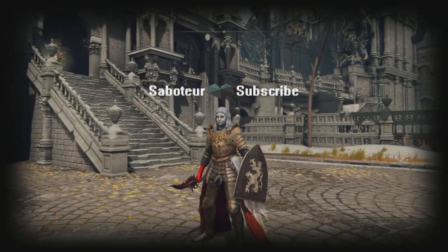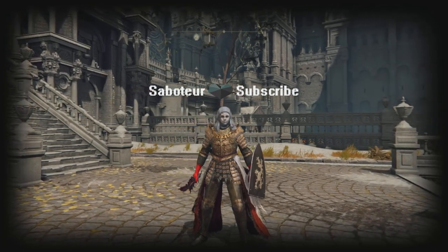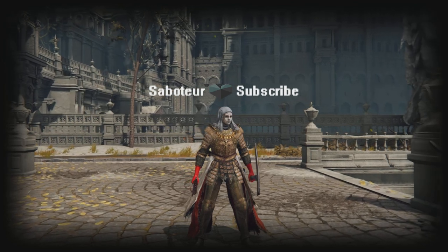Saboturi here. I'm going to show you how to get the Whiteface Mask, an excellent helmet for bleed builds. What it does is increases your attack power by about 10% for about 20 seconds once blood loss has been inflicted on an enemy.